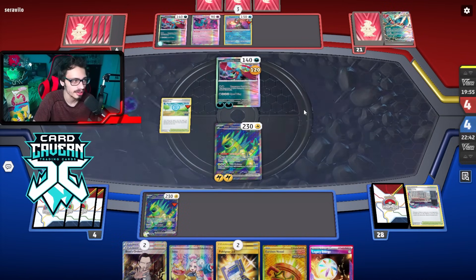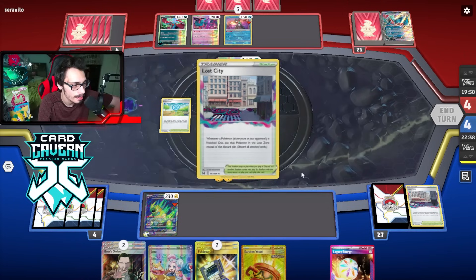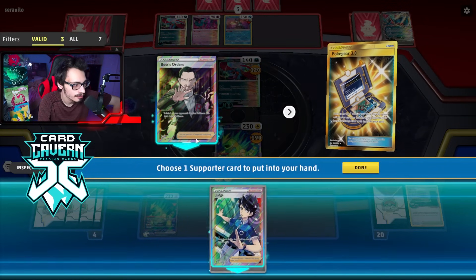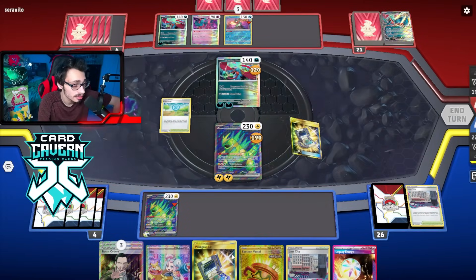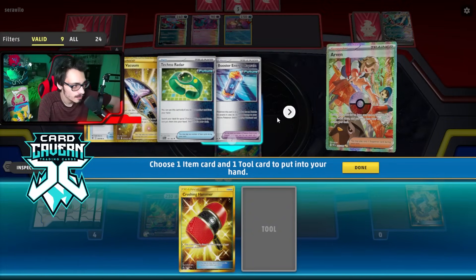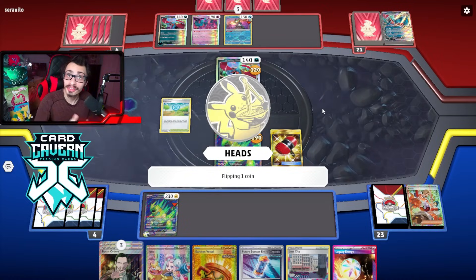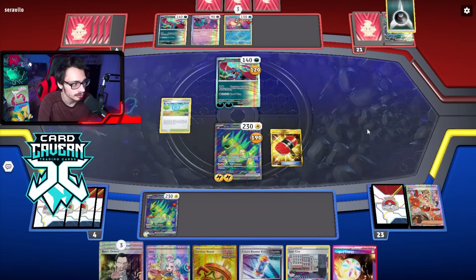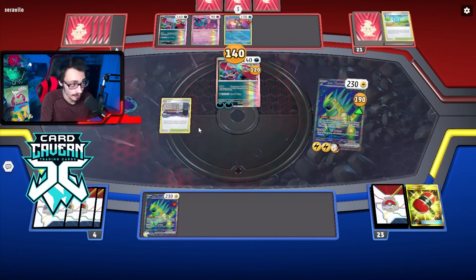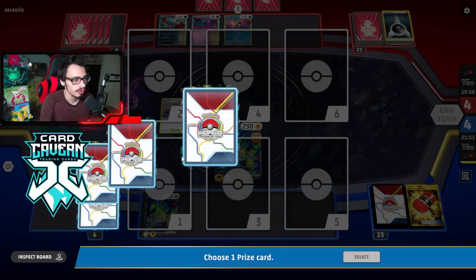We've got to find another Hammer. Could also Arven for Crushing Hammer - or we draw a Lost City which works too. We can Poke Gear for Boss. We'll go Crushing Hammer - will it flip heads? It does! That's a huge coin flip. They're down six energy now - pretty good. We know they probably don't play Unfair Stamp so we should be safe from losing our hand. We have Boss and Vessel, just chilling. No Colris since we're out of Lost City. Let's see if they have Sada.